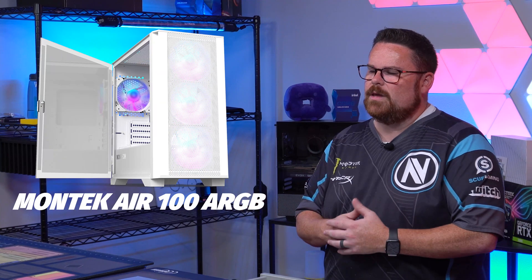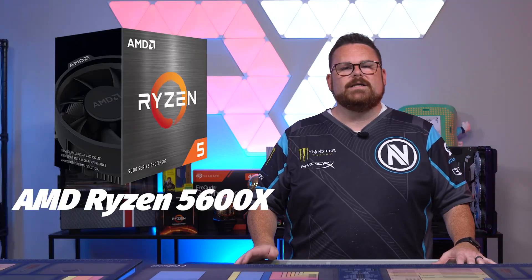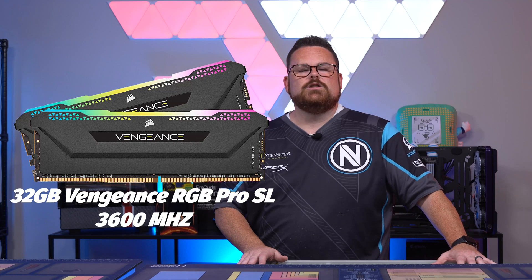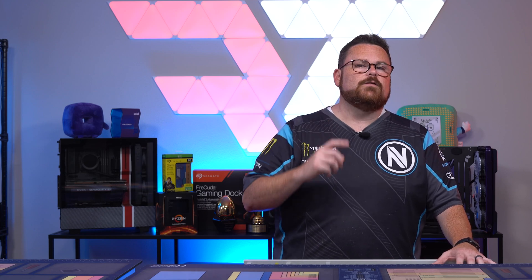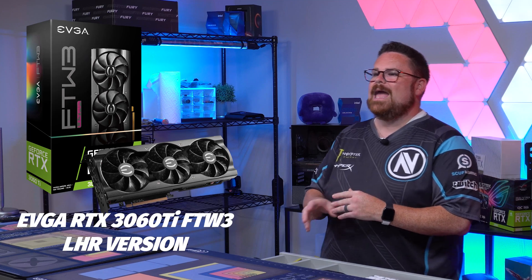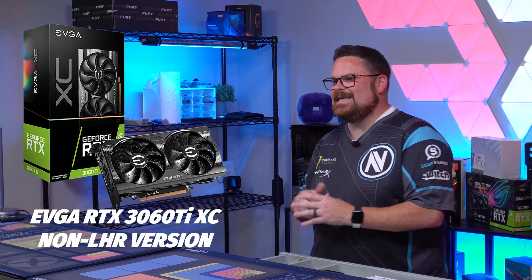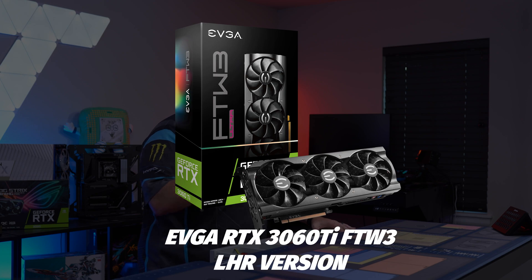Let's talk about the system we used to test. We used the Montec Air 100 ARGB with a B550M Aorus motherboard using BIOS version 3402. For the CPU, we used the AMD Ryzen 5600X, with 32 gigs of Vengeance RGB Pro SL RAM running at 3600 MHz. For the two cards tested, we used the EVGA RTX 3060 Ti FTW3 — the LHR version — and the EVGA RTX 3060 Ti XC, an untouched non-LHR GPU. Both are RTX 3060 Ti's, but we expect better results from the FTW3 given its better cooling and slightly higher base clock.